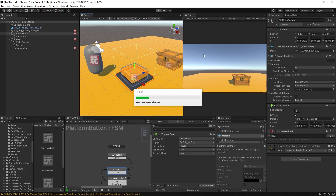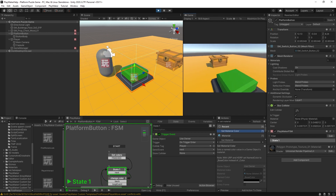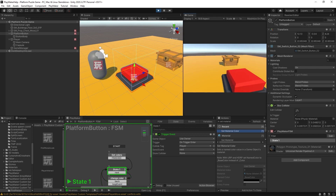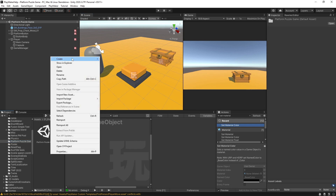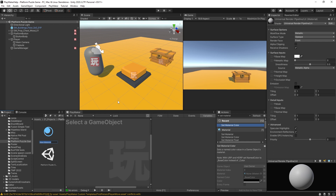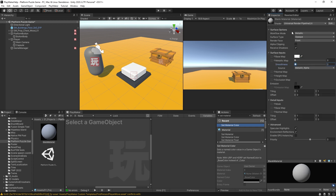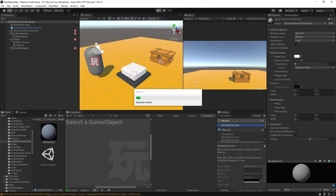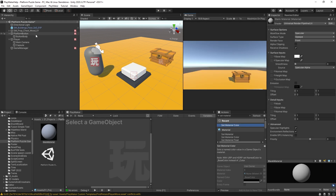Pressing Play and walking onto the button cycles through colors — red, green, though the polygon prototype material makes them look awkward. To fix this, I'll create a new material called 'Blank Material', drag it onto the Button Body, and reduce the Smoothness. Now pressing Play shows clean red, blue, green, and yellow color cycling.